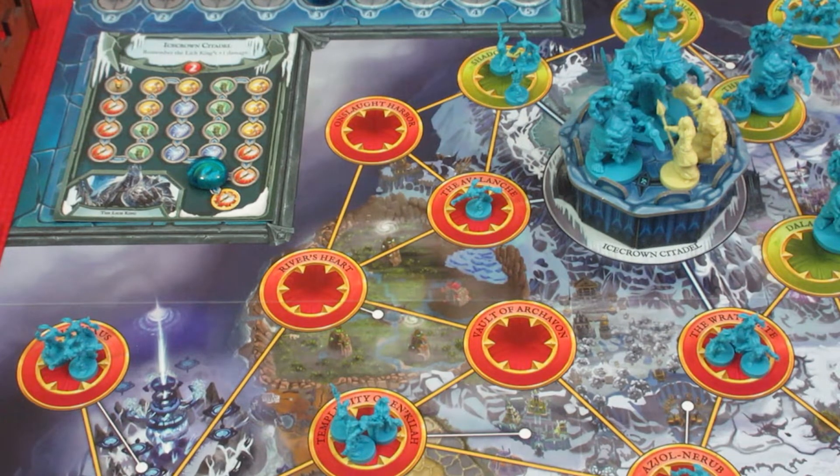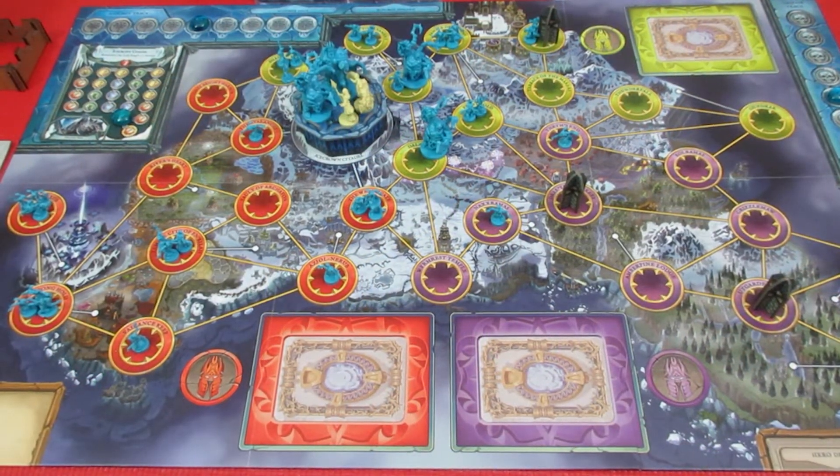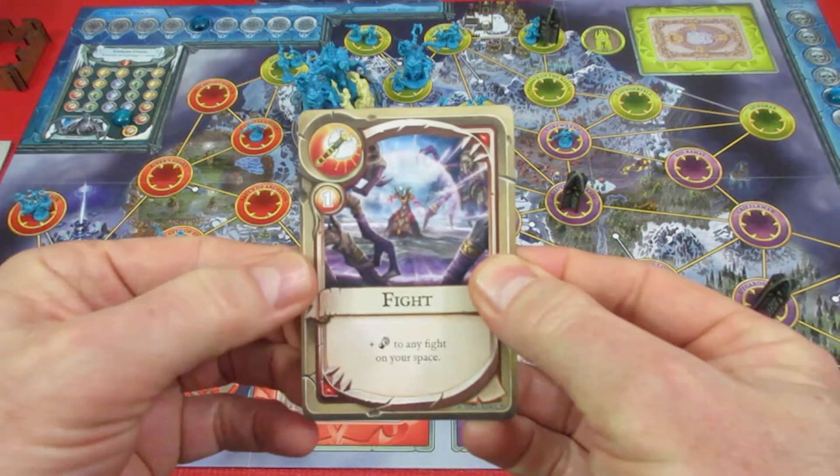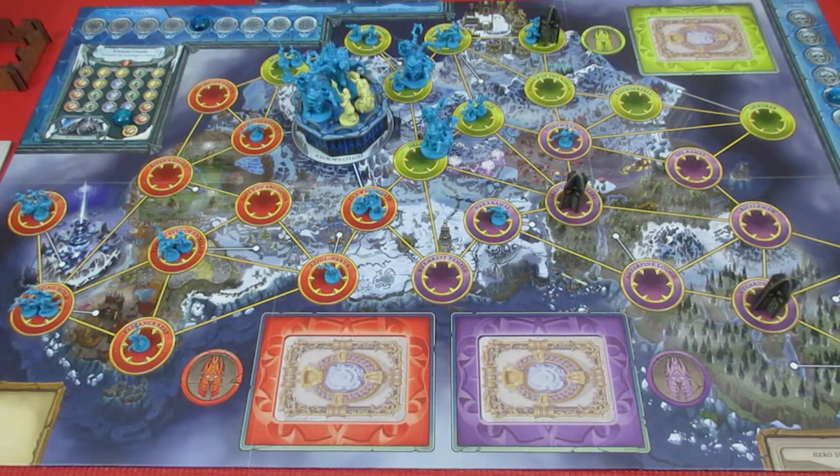That is the end of his turn and I think this might be the end of our game - one space away! Moradin is drawing two cards - a fight card and another fight card. We didn't get another scourge card.